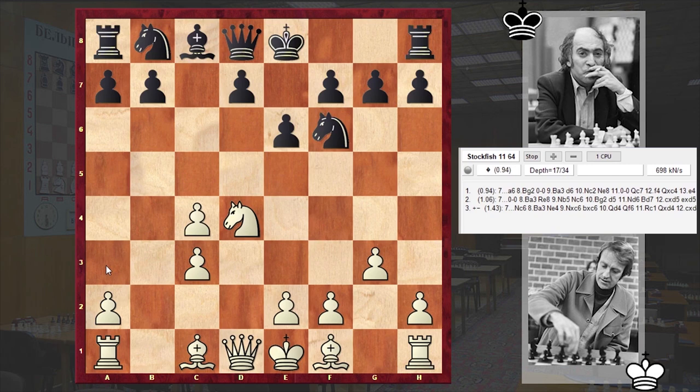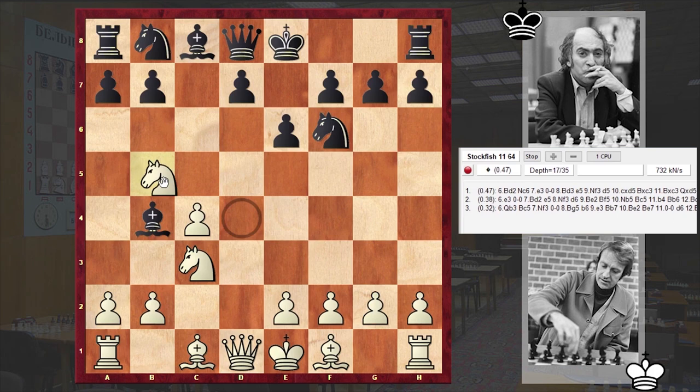Just by relying on the weakness of this diagonal, white can create too many problems for black. But in our game after Nc3, Bb4, we have Ndb5 by Olafsson, and already Nd6 can be a nasty threat. That's why Tal castled kingside.